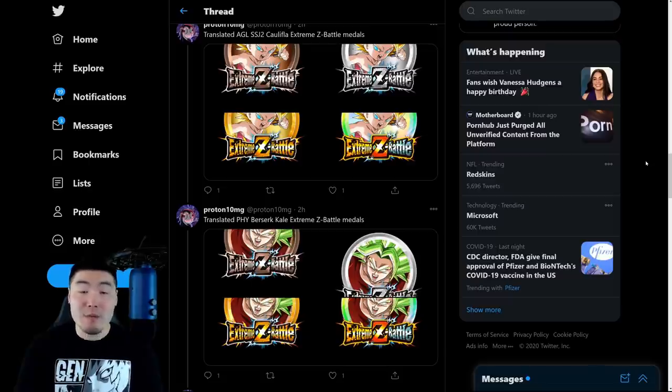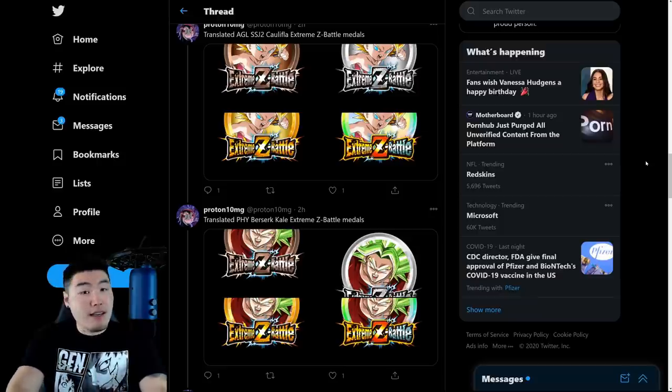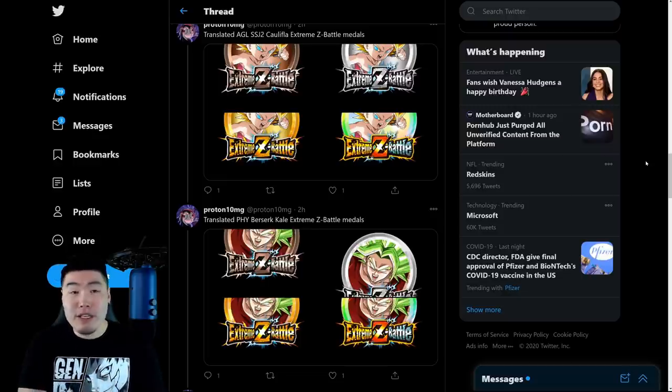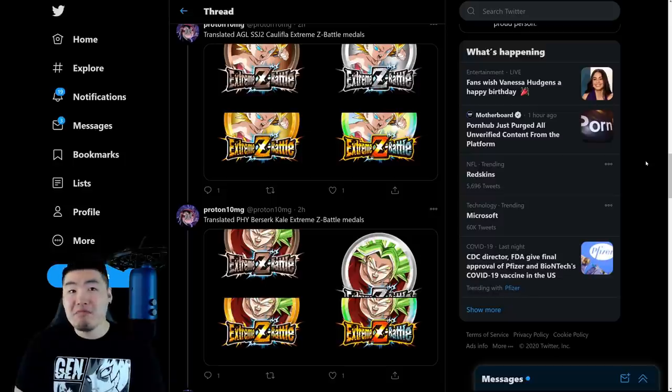Even though we're not going to be getting the Dyspo and Topo EZAs until whenever Jiren comes out — we don't know at this point — because our timeline on Global is just all messed up with this simultaneous release. Not complaining, I'm just saying it's a little bit weird. It's a very interesting decision by Bandai. It doesn't really bring us any closer in terms of releases; it just kind of messes things up for Global. But I have a feeling they'll probably continue the Tournament of Power theme after this celebration, give us Jiren, then Angel Golden Frieza, and then probably Super Saiyan 4 Gogeta. So I'm guessing we'll go back on track after this celebration.